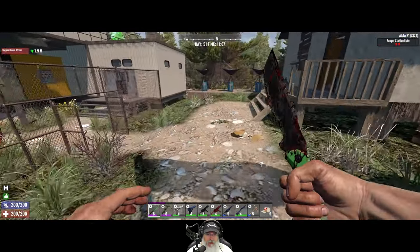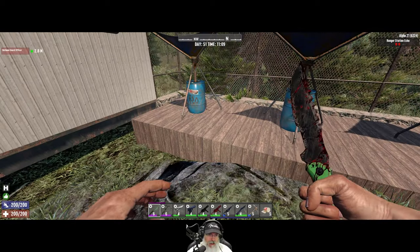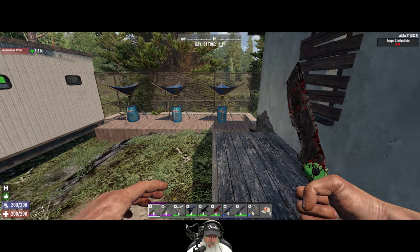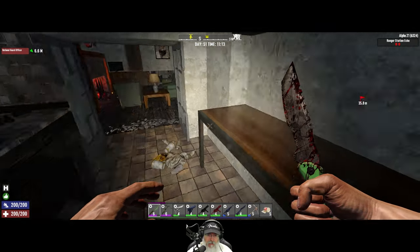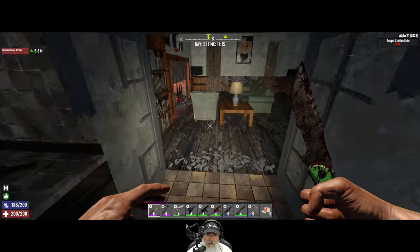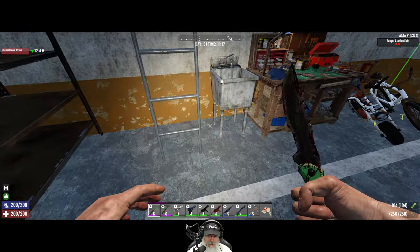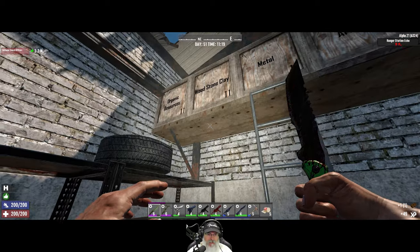I've set up three dew collectors over here so those are collecting water. I'll probably do another three for a total of six — most of that water we'll use for crafting. We haven't done anything in the bedroom yet. We do need to get a bed going, so I think what I'll do is temporarily just make ourselves a bedroll. We'll grab some grass — this is just for our spawn point.